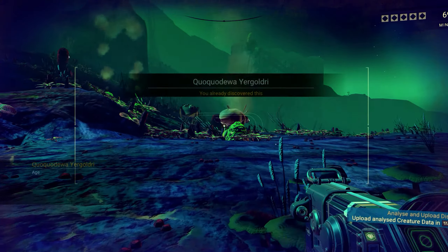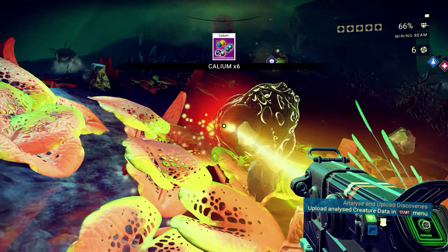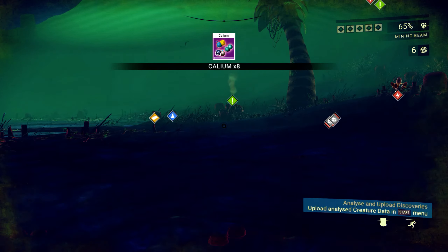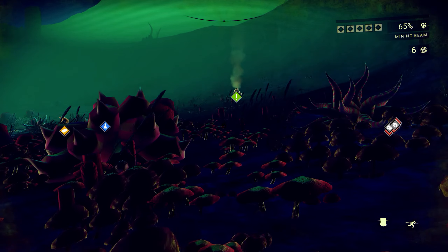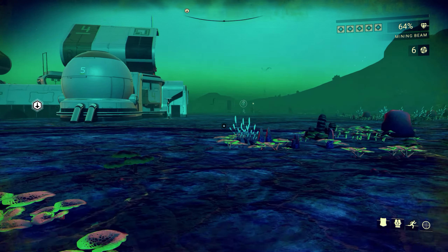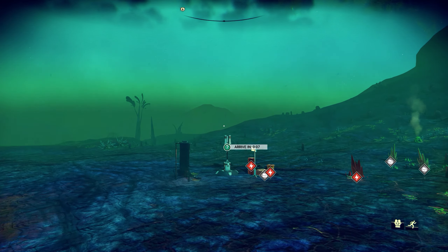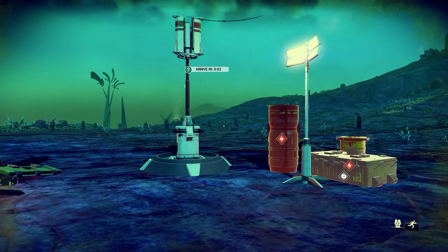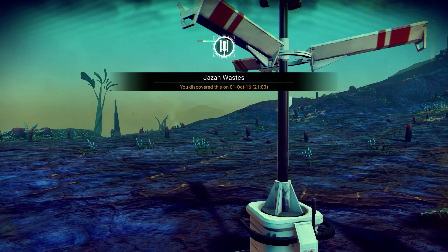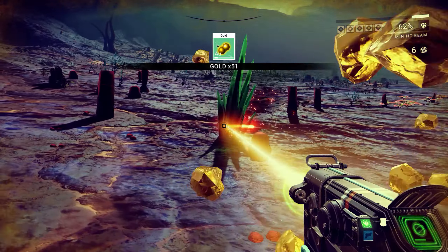Where's the nearest one of these vent things? Okay, down here. This really is probably a bad idea. Let's make sure my multi-tool is topped up, and my grenades just in case. I have literally no idea what's going to happen. If it's like the puddles, something's going to attack me. But the sentinels are going to attack me anyway.